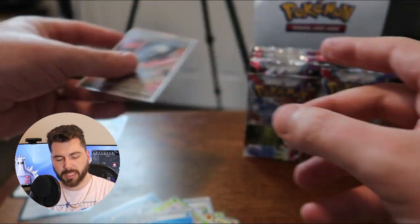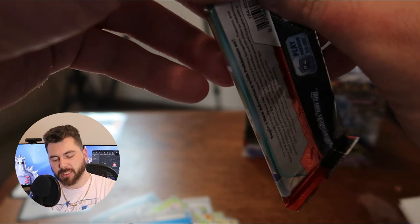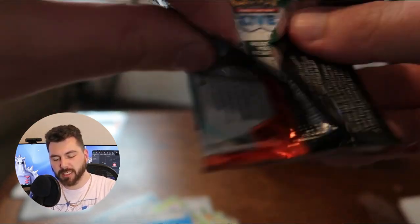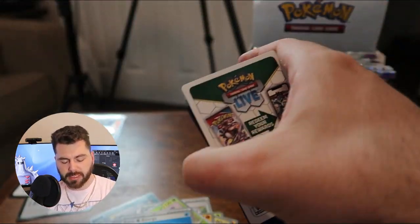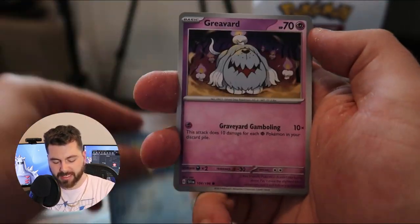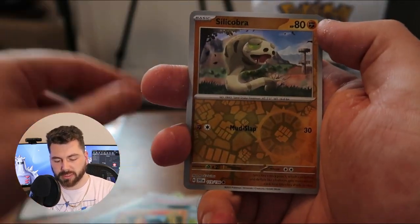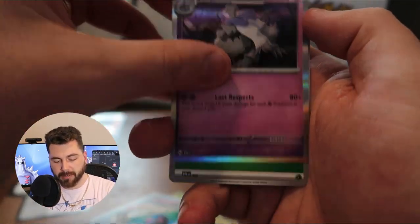I didn't get an Elite Trainer box because I ordered two from the Pokemon Center, and I figured I don't need another one. My camera's really doing a great job focusing at the initial cards over here. Mashif, a Tatsuguri — the Torkoal looks so nice. Silicobra and a Houndstone.